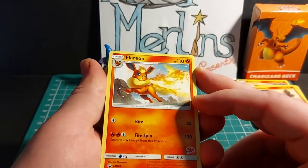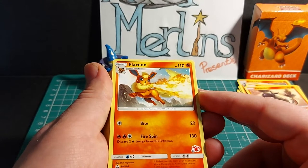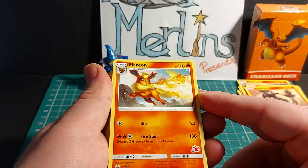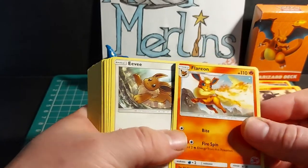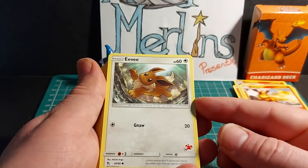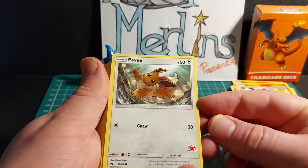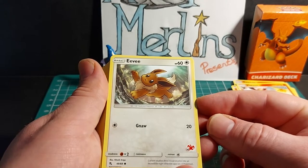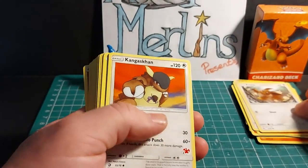Flareon is a Stage 1 Pokemon that evolves from Eevee, with 110 HP. Its Bite attack does 20 damage, and its Fire Spin deals 130 damage, but you discard two fire energy cards attached to this Pokemon. It has a 2x weakness to water, no resistance, and a 2 energy retreat cost. Two copies of Flareon in this deck. Eevee is a basic Pokemon with 60 HP. Its Gnaw attack does 20 damage, with a 2x weakness to fighting, no resistance, and a single energy retreat cost. Two copies of Eevee are in this deck.